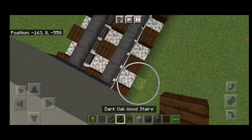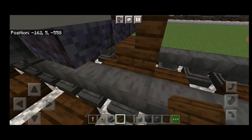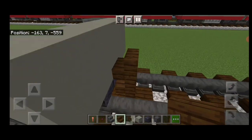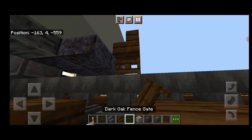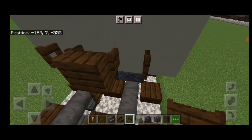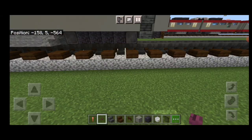Take out a dark oak stair for the coupler, turn around and stack it up to the middle second block, delete the placement blocks. Under it, put a sideways dark oak fence gate, open a dark oak fence gate on either side of the coupler, and a crimson button on each bottom outside edge.